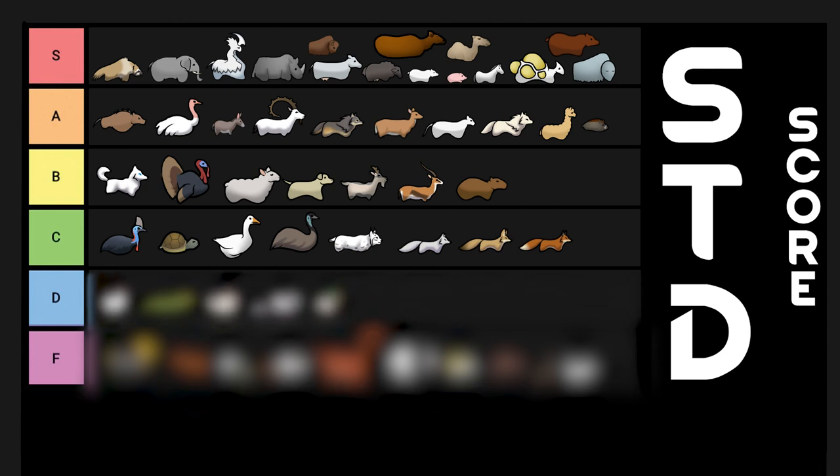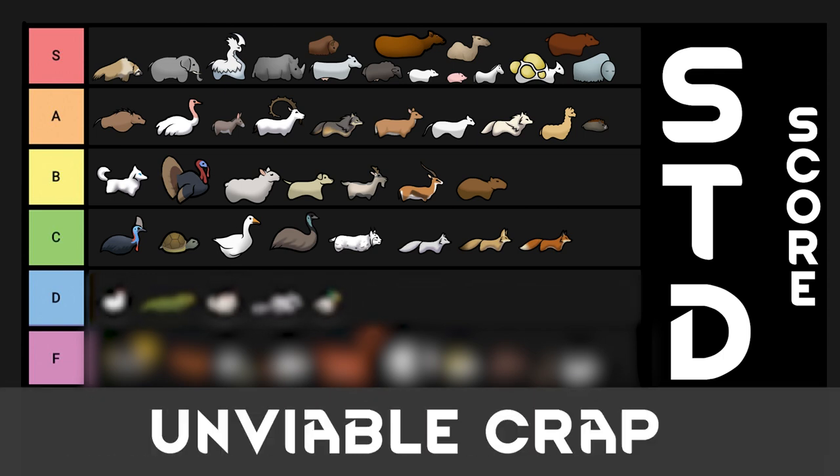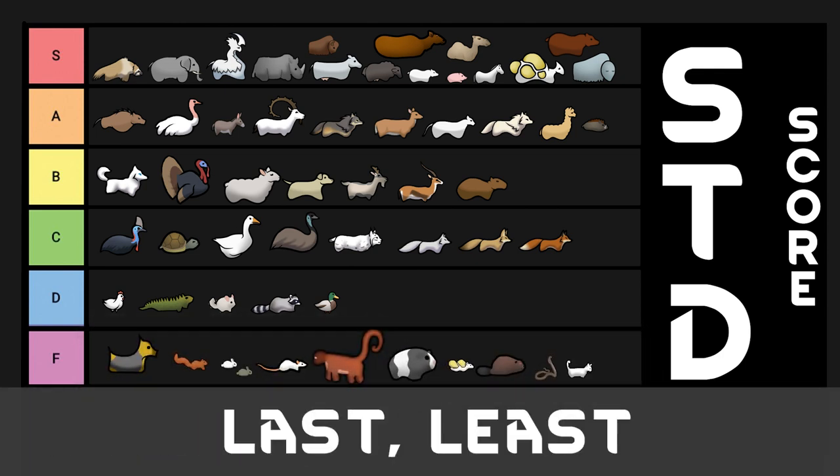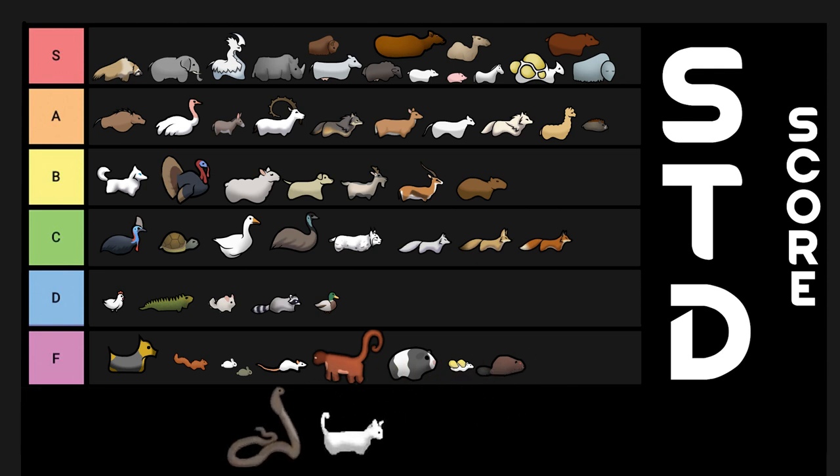Following C tier is a bunch of unviable crap that would never be livestock in real life. This list includes chickens, ducks, and raccoons. And last and certainly least is F tier. This is the only tier that made me rethink my formula, as somehow snakes and cats got included in this list. Instead of reformatting the formula, I decided that this was a statistical outlier that did not make sense and elevated them to S tier on special merit.